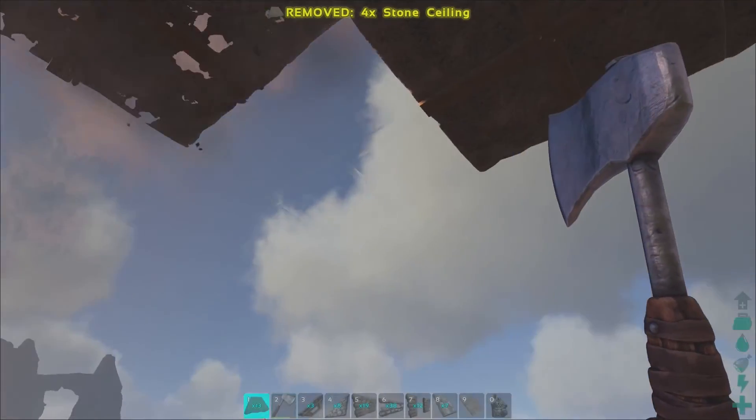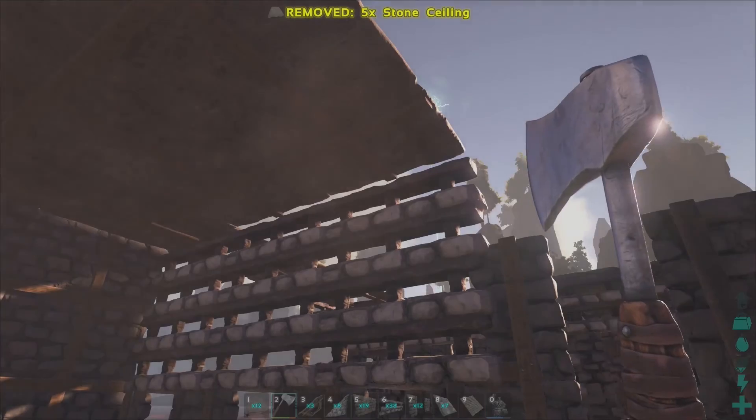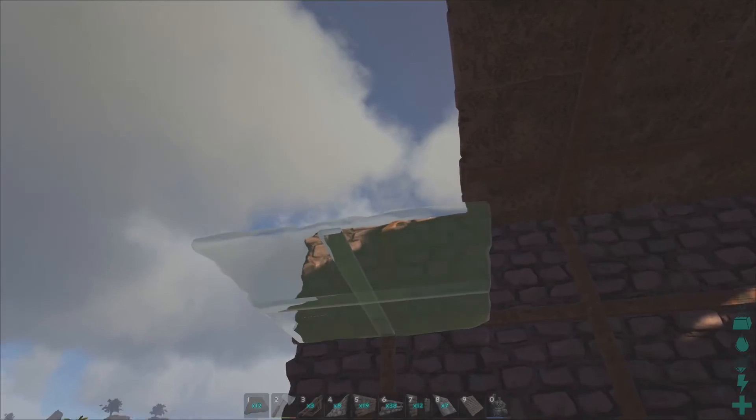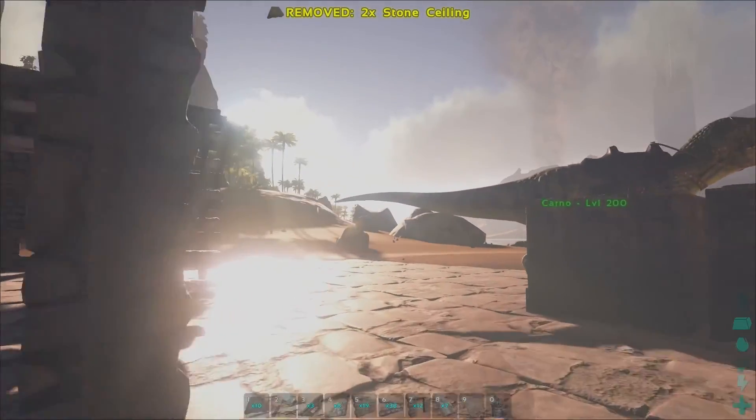Stone ceilings. As you can see, I'm using the standard stone ceilings when I use ceilings because there's ceilings and they're stone and they're standard. Ceilings sell seashores — anywho, let me go ahead and get some more working on this thing and we'll be right back.